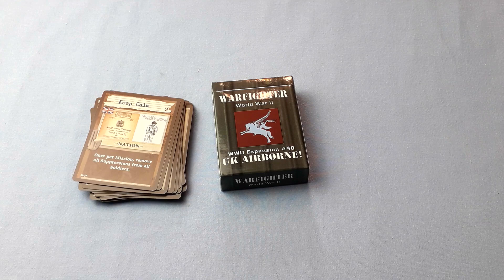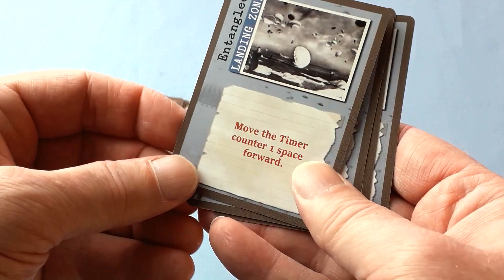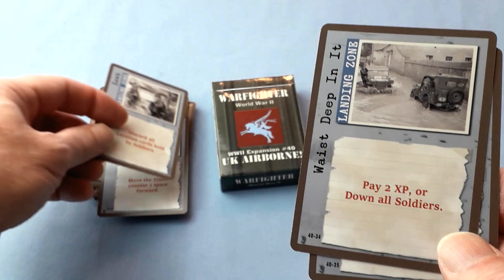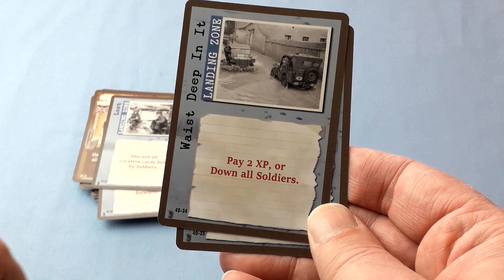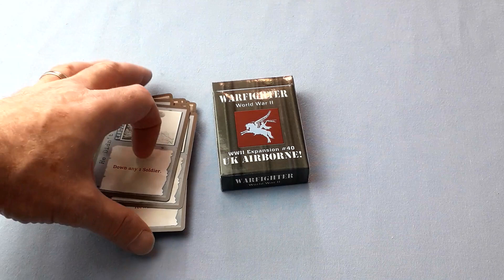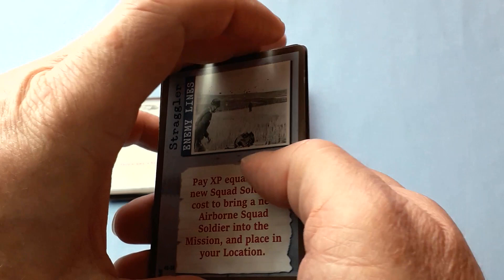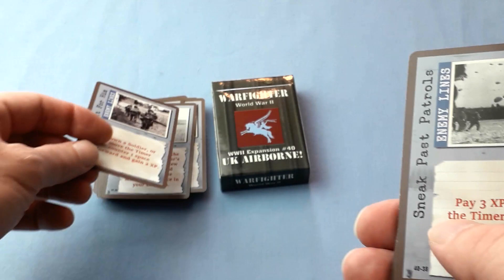Now we come to the cards that make this a little bit different. First, we've got the landing zone cards. This is picked for the first time and bad things could happen — move the timer one space forward, discard all location cards. Because it wasn't great fun parachuting behind enemy lines. Look at this one: pay 2XP or down all soldiers — that means if you haven't got experience points, your squad's dead. Down any one soldier, no messing about. Luckily that's only picked once when you land, but because you're behind enemy lines you have to pick one of these after turn one as well.